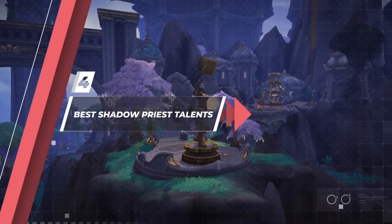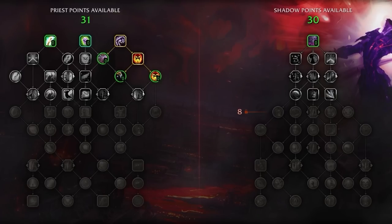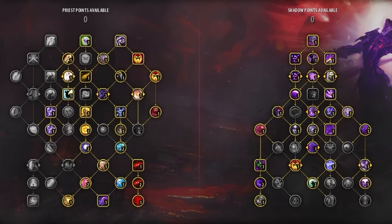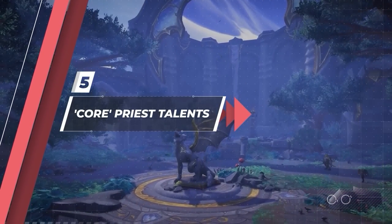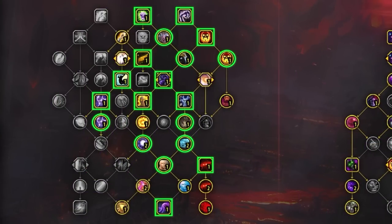Now let's get into talents — there's quite a lot to talk about given the huge revamp to the talent system in Dragonflight. We'll explain how to choose talents by starting with what we're calling your Core Build, before adding optional talents in both the Shadow and Priest Trees. We'll begin with the Core Priest Tree Talents — essentially the talents you'll be using in almost all your games, at least 99% of them, either because they're too good or because you're required to spend points before moving to the next section.